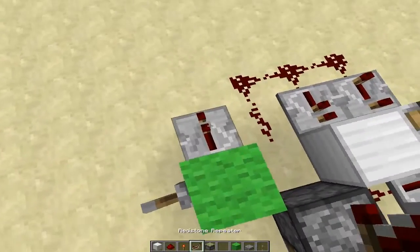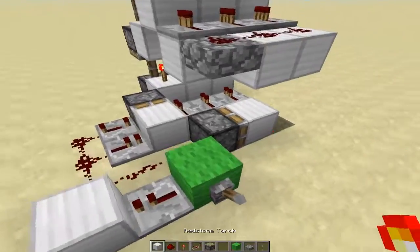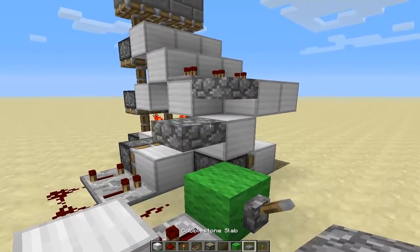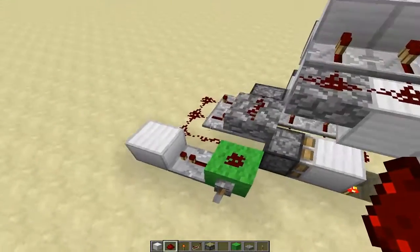You're going to have a block right there, and a block right here. From here, you're going to place a block right here and put another upside-down half slab right here. This is so the redstone doesn't power this piston right here.